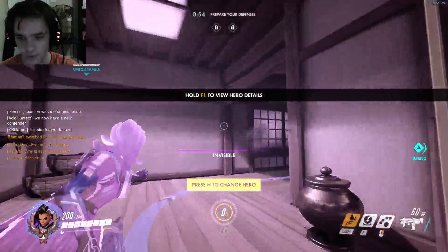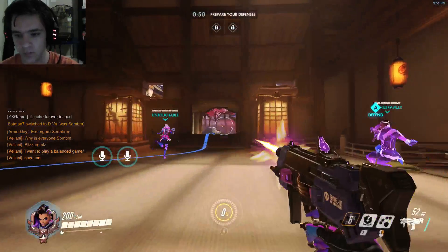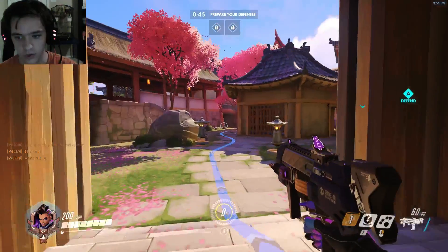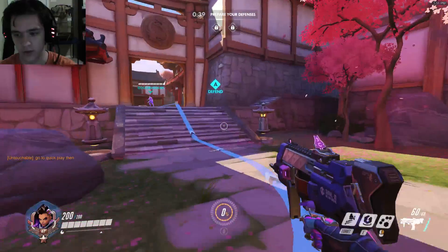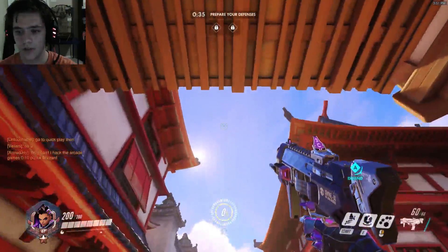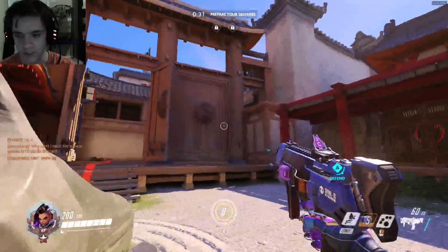So first ability, you've got this stealth where you run faster and then you do the stuff. Now the biggest thing about the stealth that I noticed was it takes a second for you to attack — like when you first click to attack from stealth, all that does is un-stealth you. You don't immediately come out firing. The next thing you have is this teleporter which you can press E again to teleport up into the sky, and it stays out for a while.